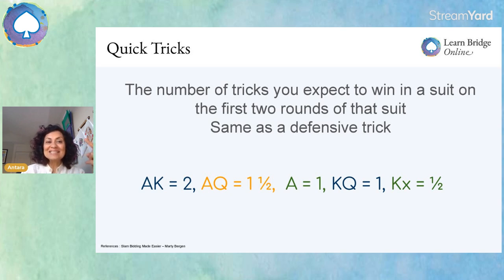So if you've got the ace and king in a suit, that's equivalent to two quick tricks, because if two rounds are played and you hold an ace and king, you will get two tricks. An ace and a queen are equivalent to one and a half quick tricks. An ace alone is one trick. A king-queen is equal to one trick. And a king-small is equivalent to half a trick. We should be evaluating our hands with this in mind. It's also a great way to evaluate your hand when you're in the defending position, when you need to balance, or when you need to double a contract. More on that in another series.